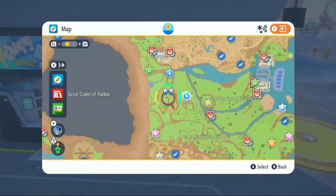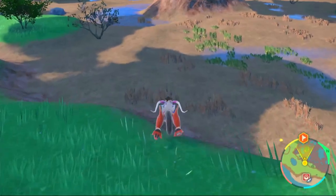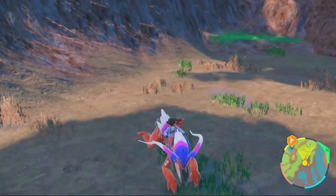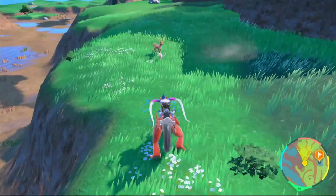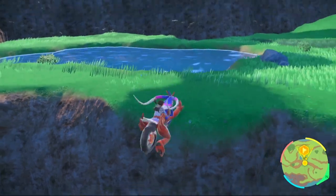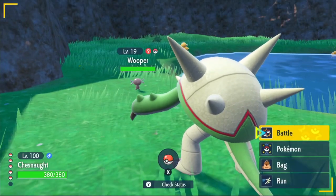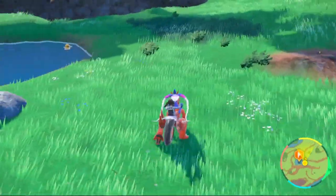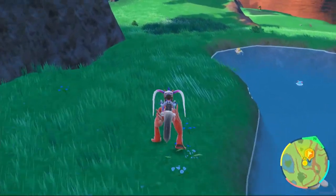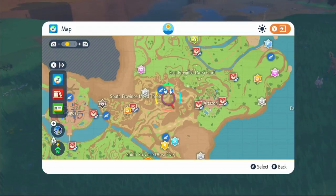To find the materials, fly to South Province Area 5. Cross the marshy area where you can find Croagunk; if you don't see one, climb the small cliff to find Mankey — grab your Mankey Fur there. Then climb the next cliff up to the small body of water, where I tend to find quite a few Croagunk — more often than in the swamp, strangely. If they don't appear, use a sandwich; a Fighting-type sandwich can attract all three needed Pokémon. We found a Croagunk almost immediately, so knock it out for the Croagunk Poison.